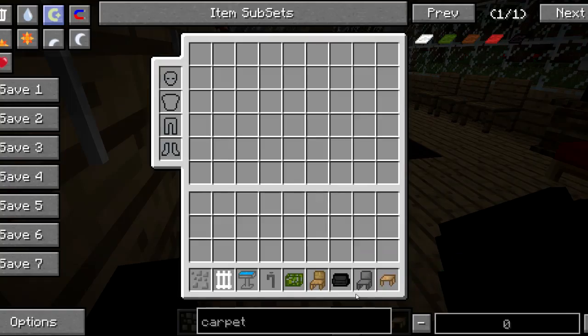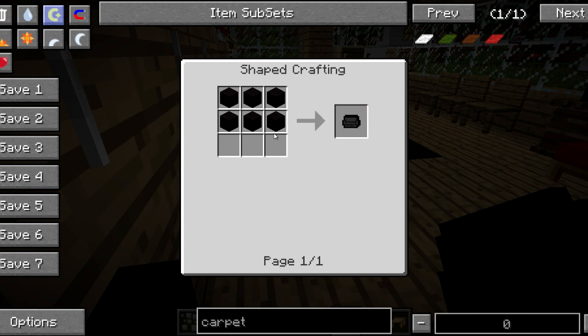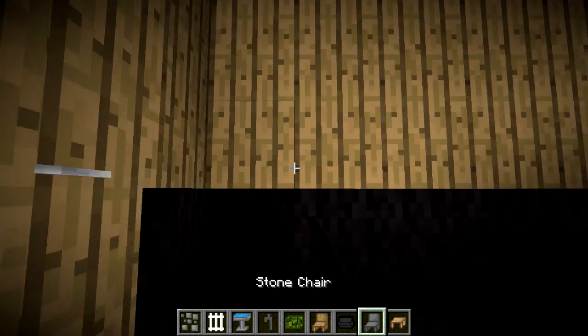You can choose which seat on the couch, and its crafting recipe involves six pieces of wool. It comes in the same colors as the carpet: white, green, brown, red, and black. Very cool.